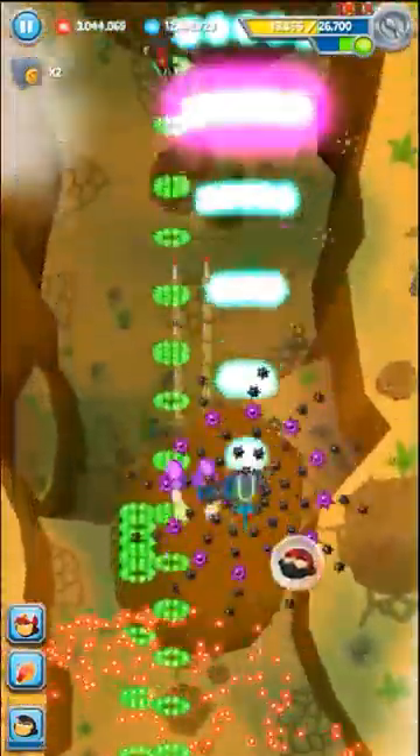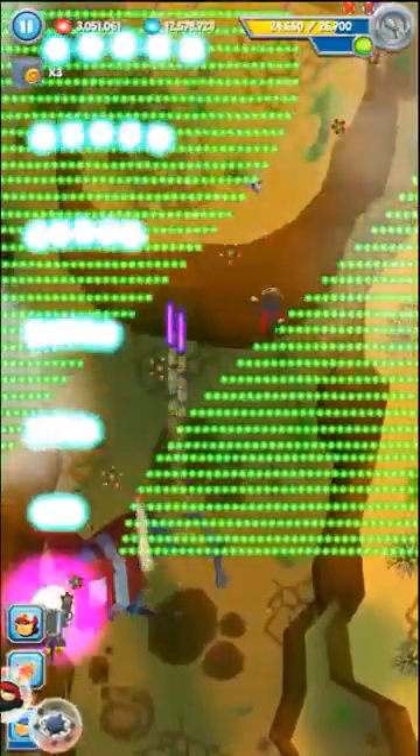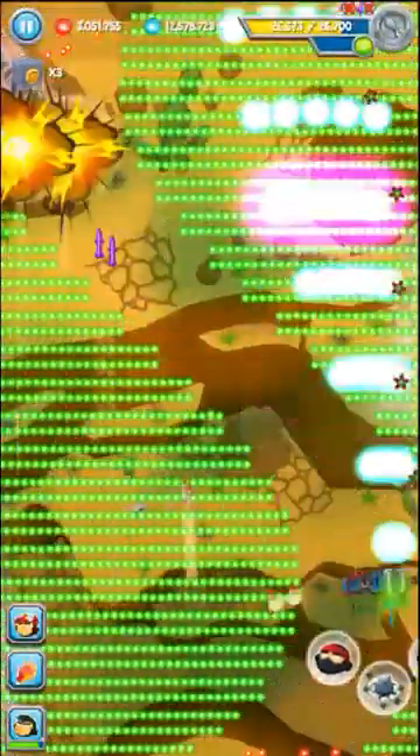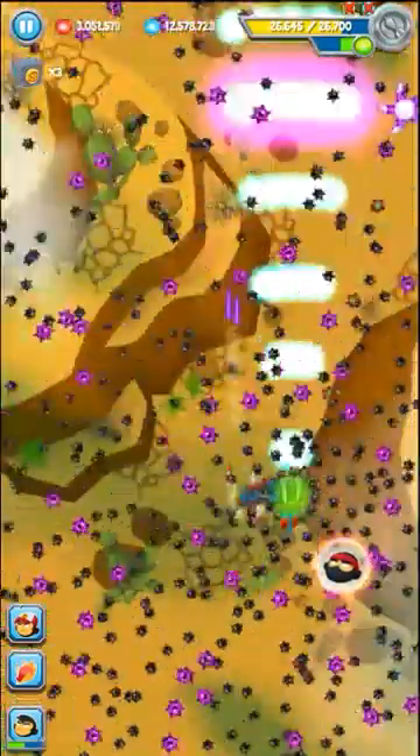Some green stuff is coming from under. I'm going to switch the super monkeys now. It's very easy to pop all these grouped shielded blooms — you just have to... oh wow. You have to keep following the path when there isn't the green venom.